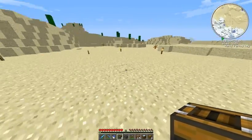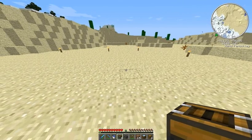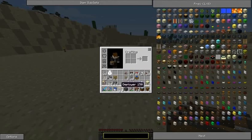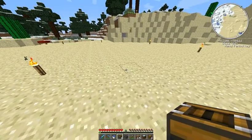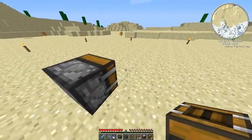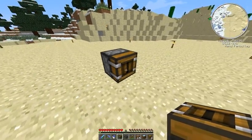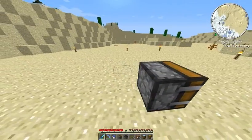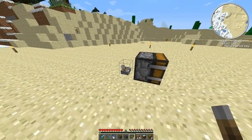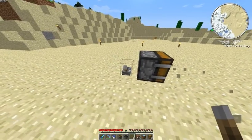The idea is that you place seeds and bone meal into a deployer machine. The deployer works similar to the player's right click. So when I place the deployer down like that and insert some block — for example, just sand — and then give it a redstone signal, it should work similar to the player's right click.